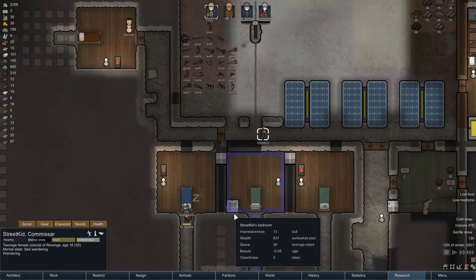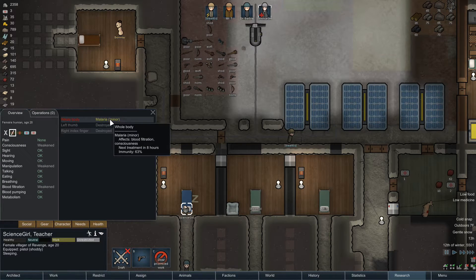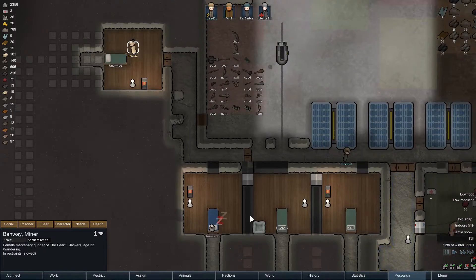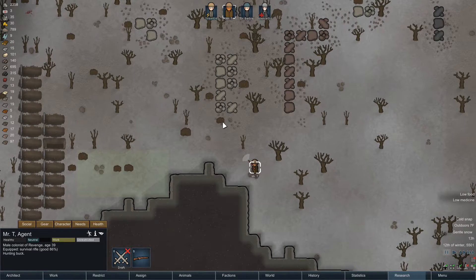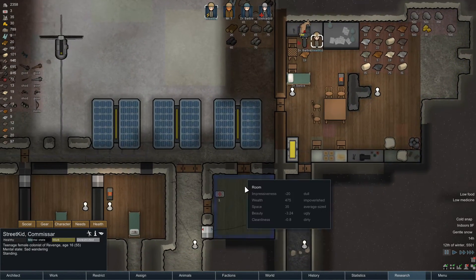Mental break - okay, could be worse. Maybe we should just do an operation on her because it'll clear out all this. This prisoner needs to go away - just release him. Mr. T is still hunting - how's he doing? He's a bad shot. That's always kind of funny about this game - these guys suck as shots.